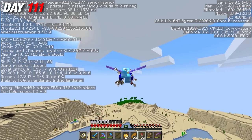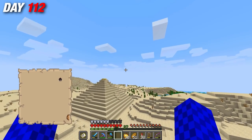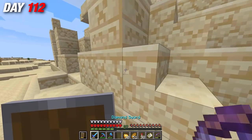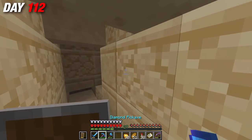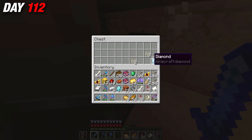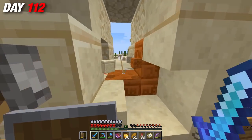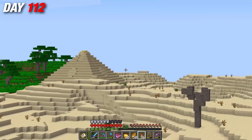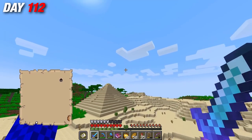On the way, I found another desert pyramid, and after seeing all of the loot from the last place, I knew I couldn't turn down the loot inside this one too. So I entered and cleared it out — and found more diamonds. With a bunch more loot, I continued my adventure, which may or may not have resulted in me entering yet another pyramid after finding a third one on the way to the mansion.